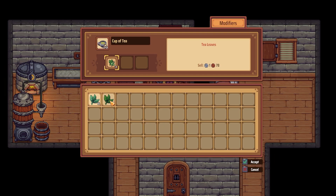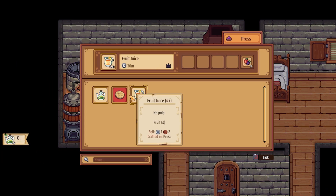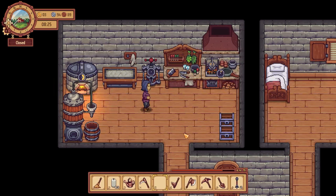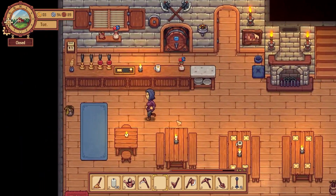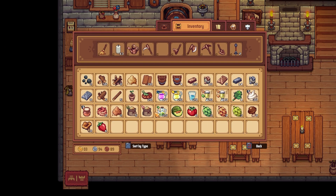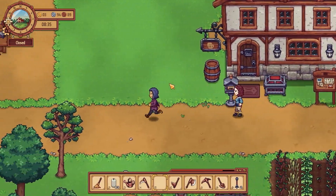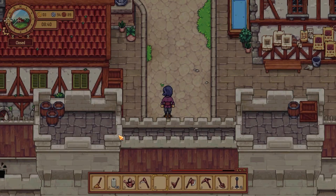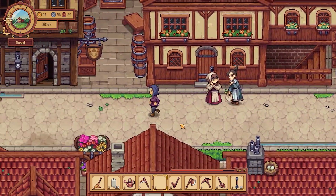Make some tea. We need potatoes — potato seeds. That's probably enough space right? This might just be like a gathering day and an upgrading day.